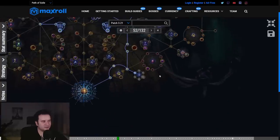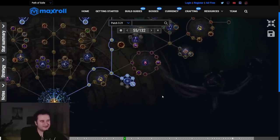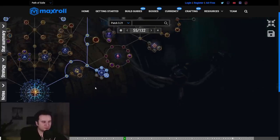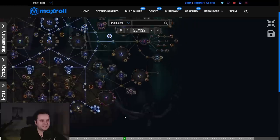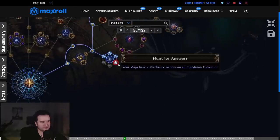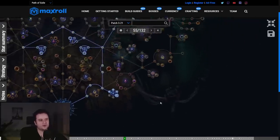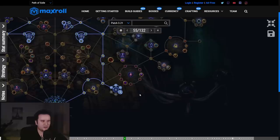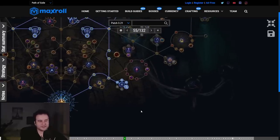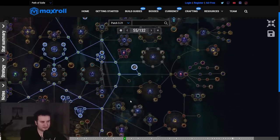After that, we start our main money-maker — around late yellow maps — which is Expedition. I know I said I don't want to prolong my maps, but Expedition and Tujen gambling is definitely worth it. The first cluster we take is basically all the chance-to-encounter-expedition nodes, because we don't want to spend money on scarabs early — we want to spend it upgrading our character. We get an 8% base chance to encounter an expedition, then another 4% from Stream of Consciousness, and then a total of 24% chance on top of that.